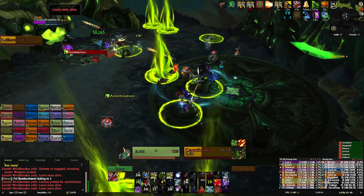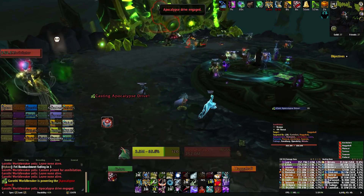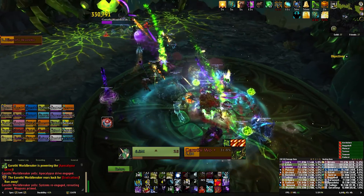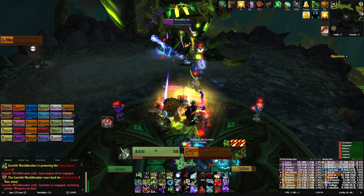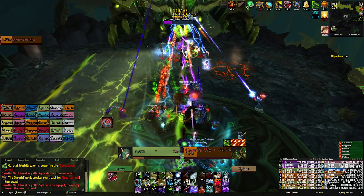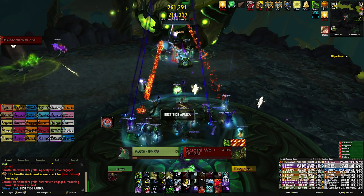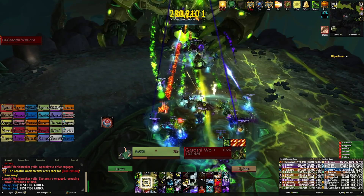When the boss gets to 20% health, or 35% health on Heroic, he will cast Apocalypse Drive again. This time to stop it you will need to destroy the remaining weapon. After that he's going to cast Eradication again so your group needs to head to the back of the room to reduce the damage, and the boss will also gain another stack of Empowered and Searing Barrage, increasing his damage by another 20% and increasing the damage over time your entire raid is taking for the rest of the fight. On Heroic mode you will also have to deal with Surging Fel so make sure you're not getting hit by those huge lines.